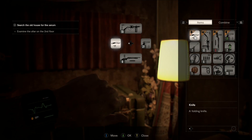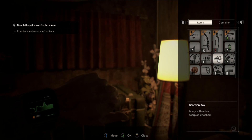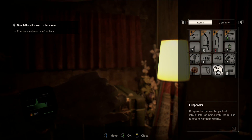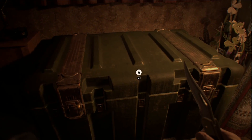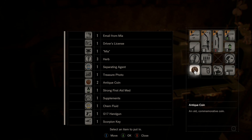Have we got the key in this one? I have... the scorpion key. I don't actually need the scorpion key again at the minute. Get rid of that, I don't need to carry it. That's what we've got.